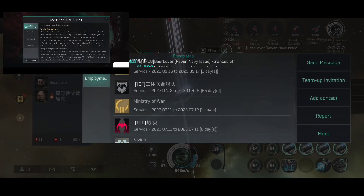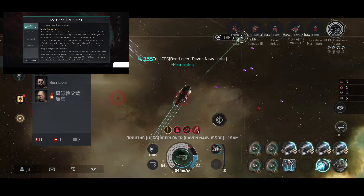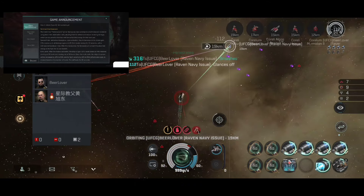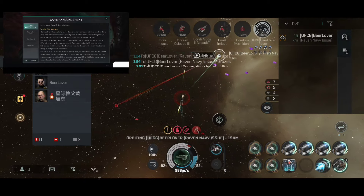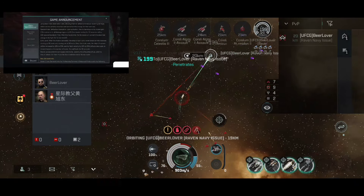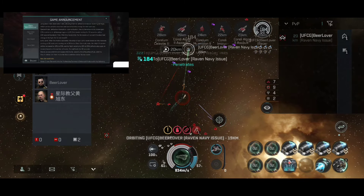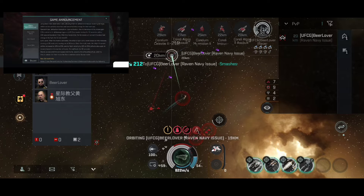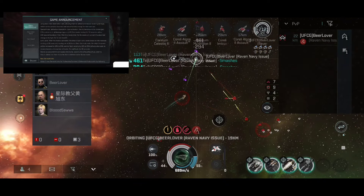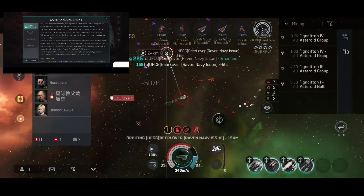Termina Echo Nanocore — what the hell is this? The brand new Termina Echo series have undergone a technological revolution using black hole observation data, allowing them to deflect and reduce incoming damage, which can be partially absorbed and converted into energy for their own use. Special mode — deflection absorption: upon activation, the mothership and its drones gain 20% resistance to all damage types and 20 echoes lasting 30 seconds, with a 30 second cooldown after the mode ends. I think this is for super capitals, since it mentions drones — I believe they're mentioning fighters.